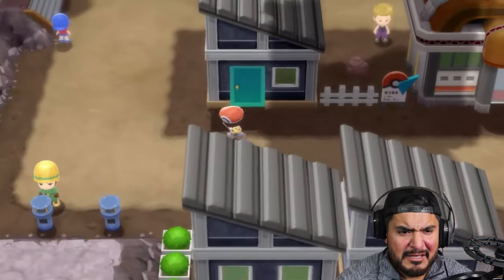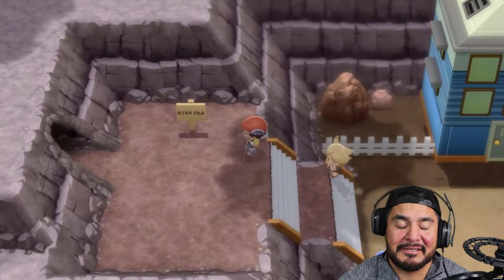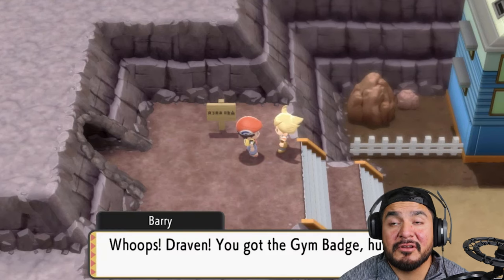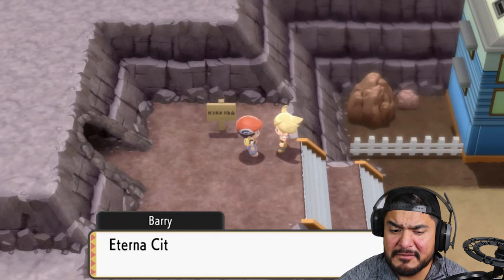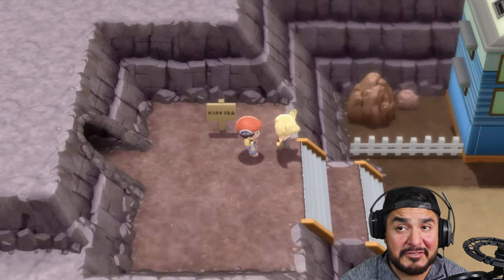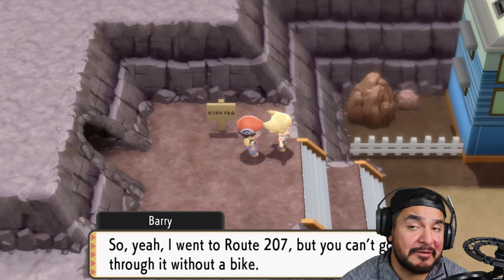We are very awesome. This Ace Ventura knockoff wannabe says: 'Draven, you got the gym badge huh? Eterna City is the next place with the gym that gives away badges.' I went to Route 207 but you can't go through there without a bike.